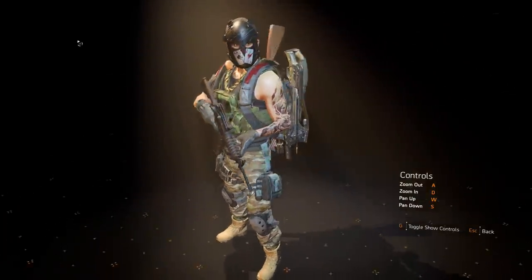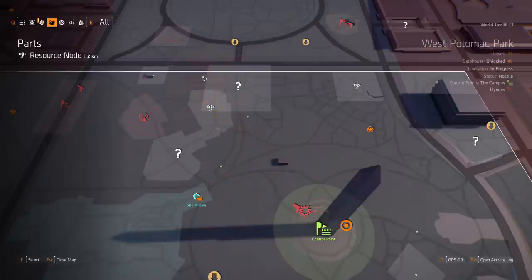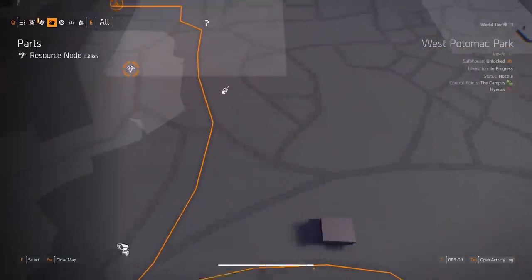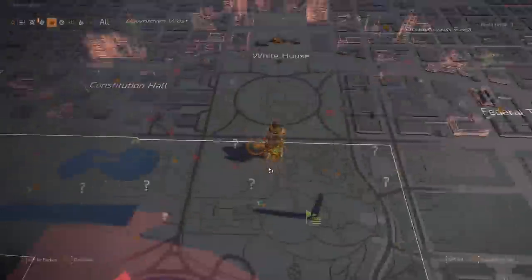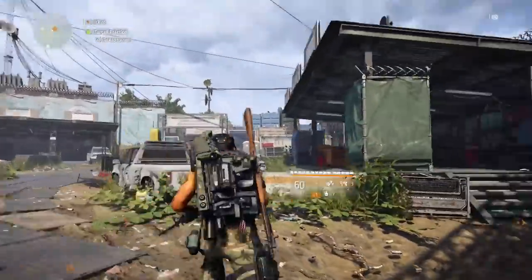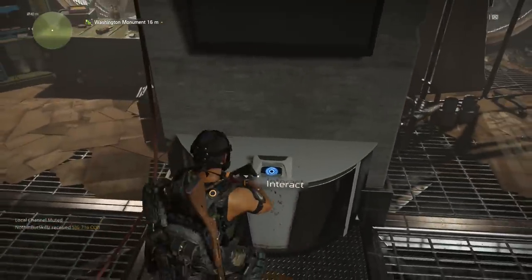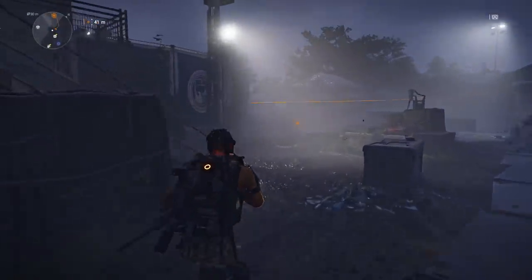The Specter mask looks really cool — probably one I'll use more often. The final mask is located just north of the Washington Monument area. You still need to hit the same computer at the monument at 19:00 first, then head to this new location. Take a left into the area near a crane — that's the best position to shoot from.